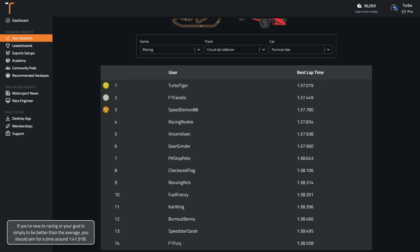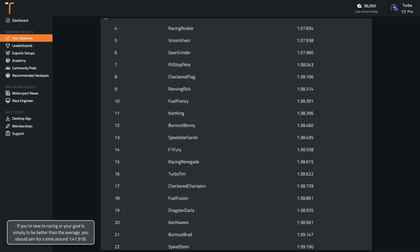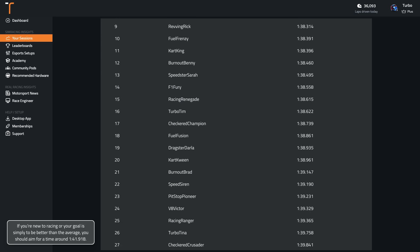If you're new to racing or your goal is simply to be better than the average, you should aim for a time around 141.9.